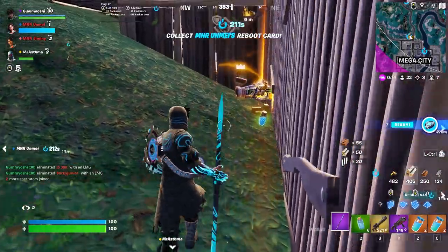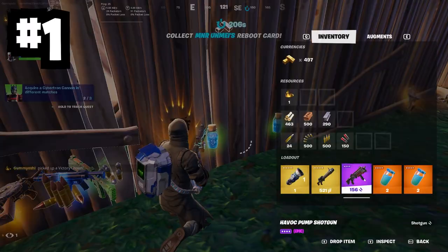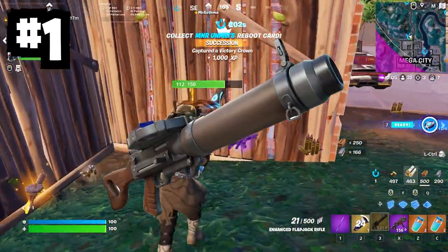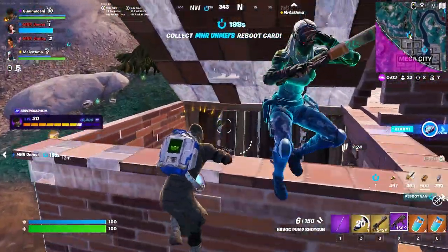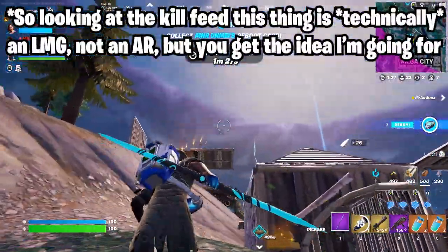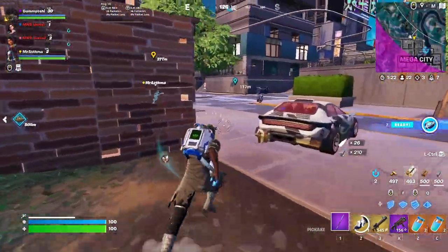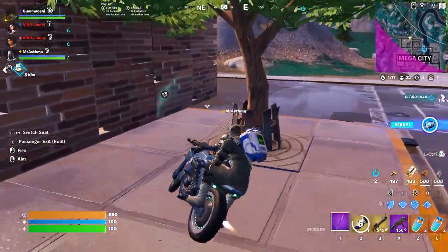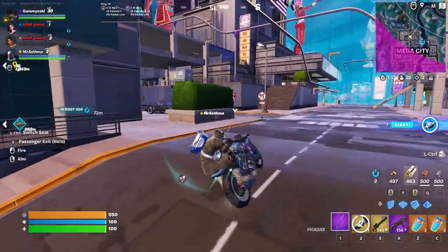Next up, the Assault Rifle category — again a controversial one. Coming in at number one, I have the Flapjack Rifle, the new rifle added this season. It is just so powerful. With a 45-round magazine clip — the largest clip we've ever seen in an AR — this thing packs a punch, doing around 25 damage per shot depending on rarity. And if you manage to get your hands on the Mythic Flapjack Rifle, it is lights out for the competition.